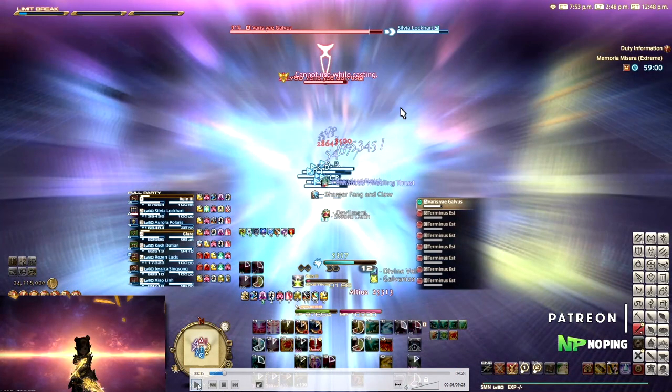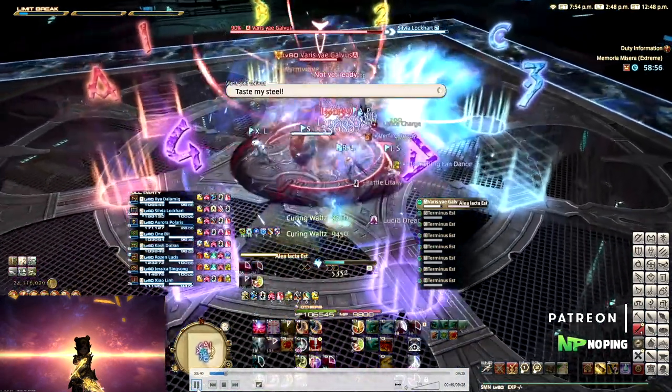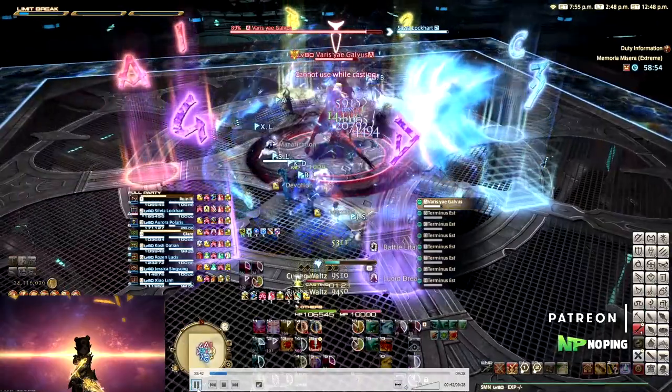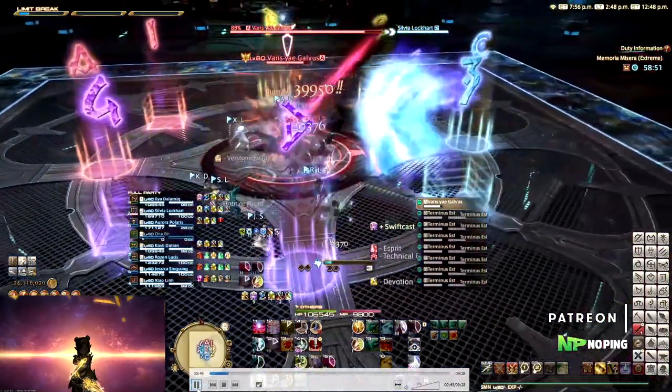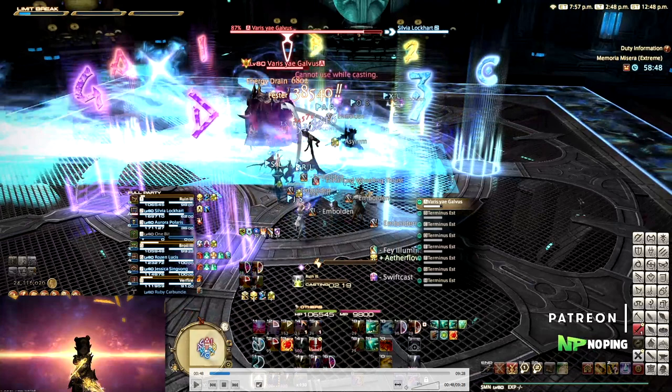Before moving away, we wait for the boss to cast Alea Lacta Est. This is a four-times cleave in front of him and a single cleave from the back. When you see this cast, move towards his back and wait for the four cleaves, then move towards the front before the back cleave goes off and the AoEs fly through the arena. Alea Lacta Est targets a random player — he'll face that person and do the cleaves, so in the beginning everybody can stack together and it's always handled the same way.